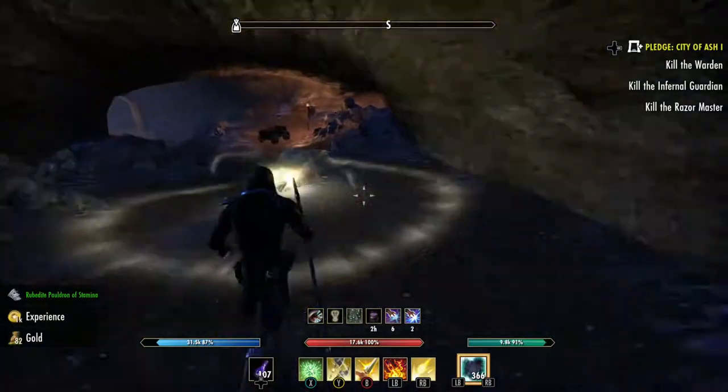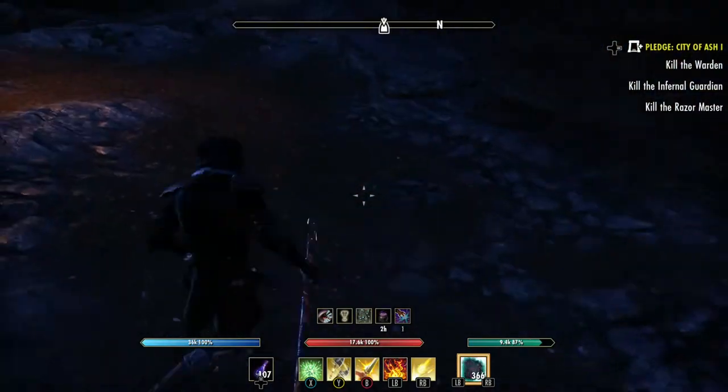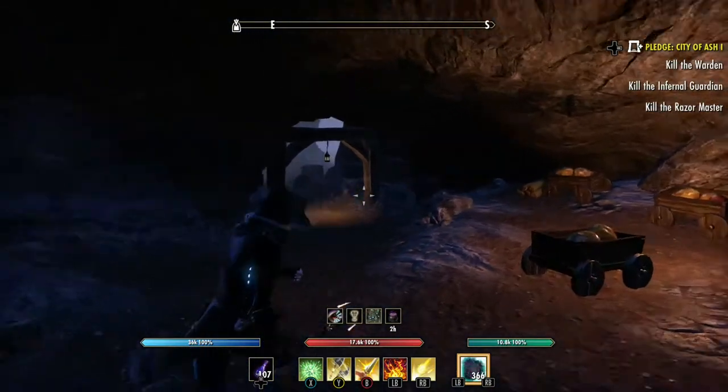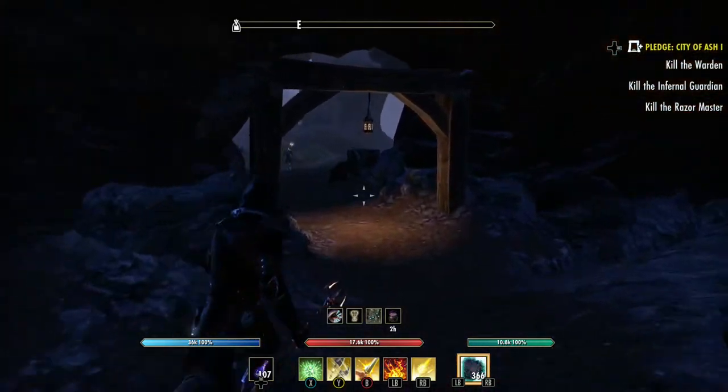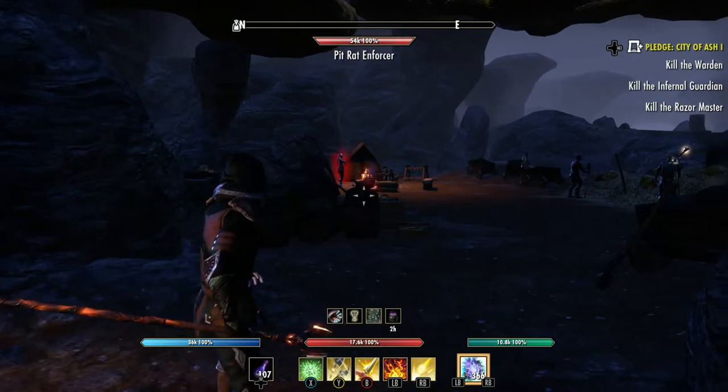The next group is a little bit bigger. We're going to do the same thing, except pull them right up here to about this point. They will all come right in and we'll be able to take them out easy with the AOE, because if not they kind of spread out all around us. See that? So it makes it a little bit harder.